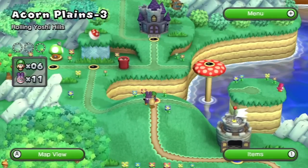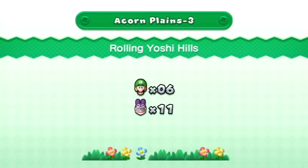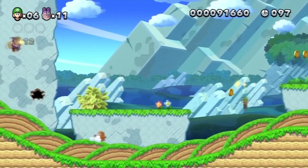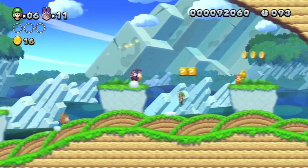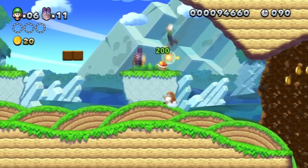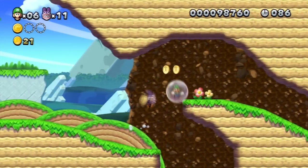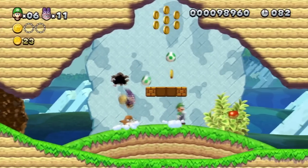Let's make our way up to the next level — Rolling Yoshi Hills. Can Nabbit ride Yoshi? Good question, we'll find out. These levels really seem like they're just shorter versions of the same levels, you know? Big time. Oh, nice bubble reflexes — nice save there.